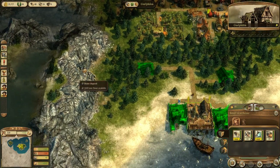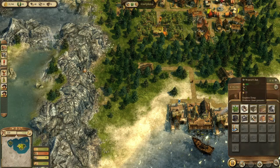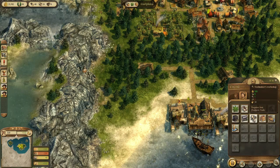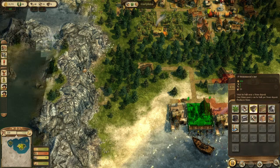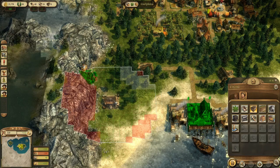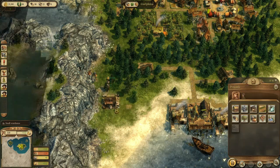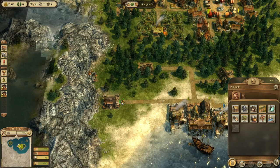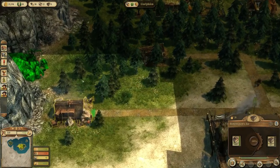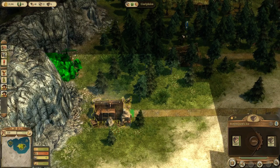We've got a stone deposit down here which I can build on. In order to get the buildings I need - the iron smelter and the charcoal burner's hut - they all need stone. So it starts with the stonemason's hut. Let's put that down so it's in range. I think just about there should do it. Let's put a road down. The woodcutter's is fine, that's within range. These should now start gathering stone which will build up in my warehouse.